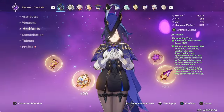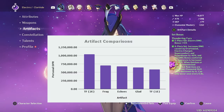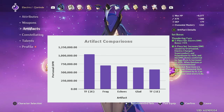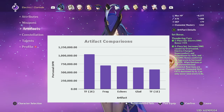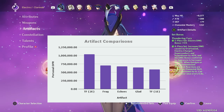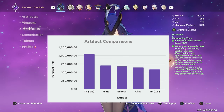For Clorant's artifact sets, there are 4 main sets to consider: Fragment of Harmonic Whimsy, Thundering Fury, Gladiator's Finale, and Echoes. As you can see from the chart, Thundering Fury has by far the highest personal damage — however, that is if you take advantage of the cooldown reduction to get 2 Clorant damage windows per rotation instead of 1, allowing you to do nearly 2 rotations worth of damage in considerably less time.